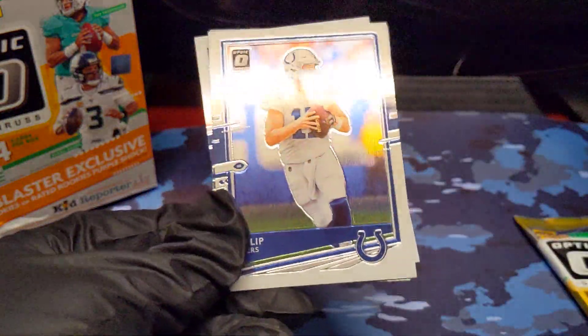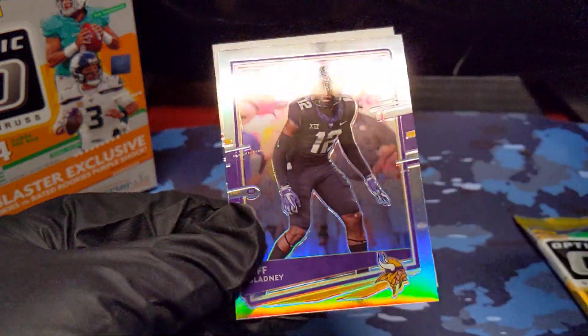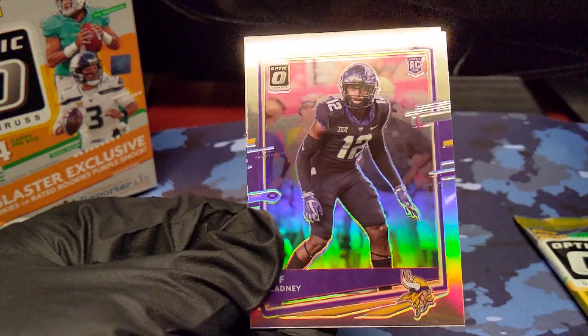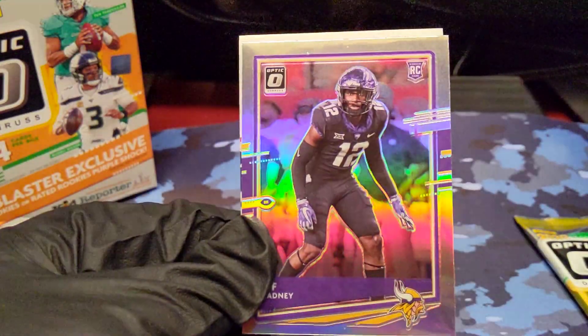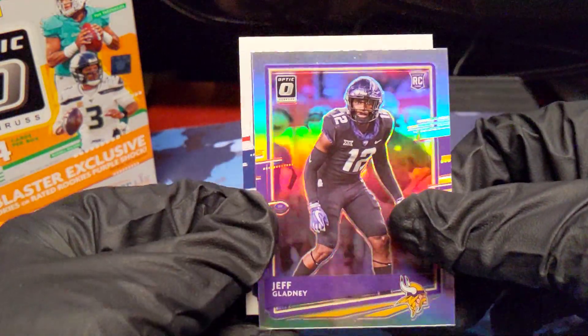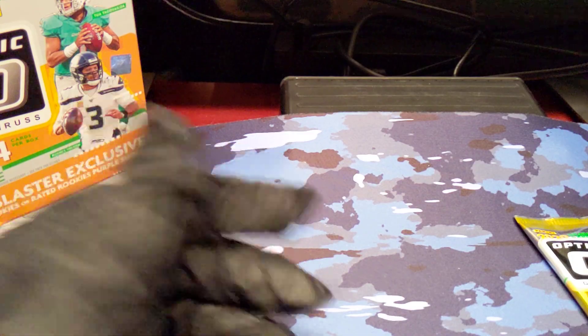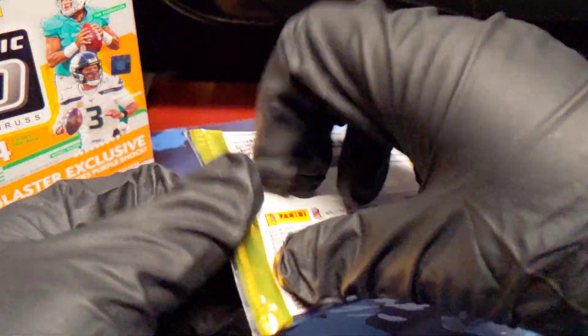Nick Bosa. Philip Rivers. And we've got another hollow — what is going on here? Jeff Gladney. Are you kidding me? This is the third Jeff Gladney card in this box. One in eight cards, apparently, is Jeff Gladney in this box. And then we've got a rookie of Tevin Asiasi. I don't know what's going on with Jeff Gladney here in this box — this is something else.